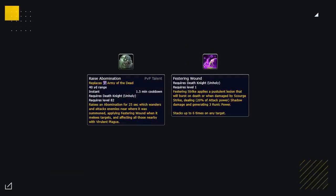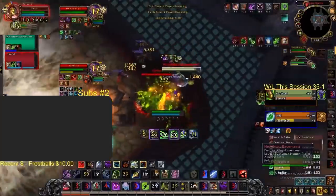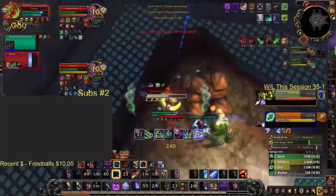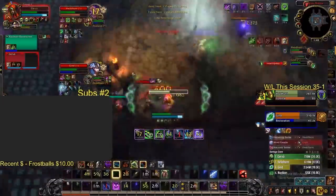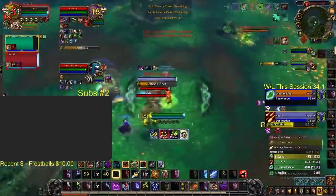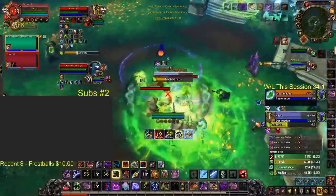Raise Abomination is used for big pressure in the game. Stacking your festering wounds allows you to get a lot of Necrotic Strikes off on your target. Sometimes the Abomination can be difficult to control, as it may not hit your main target or be easy to kite away. In this example, the Abomination only got to connect to the Druid because Cervantes used his stun on the Druid to lock him in place. That said, it will be a great choice, especially against Warriors, Priests, or Warlocks, as it will have an easy time connecting to these classes, allowing you to slaughter your foes.